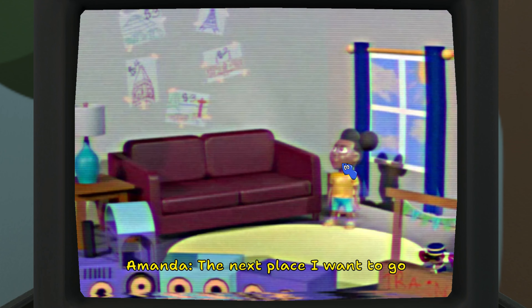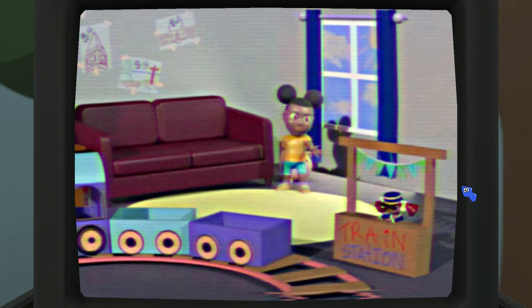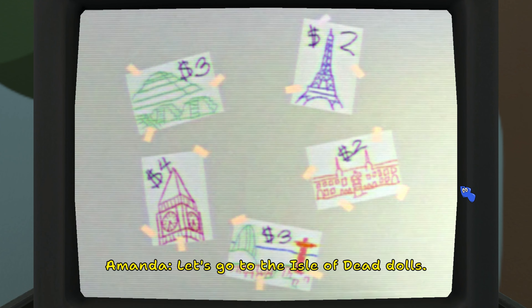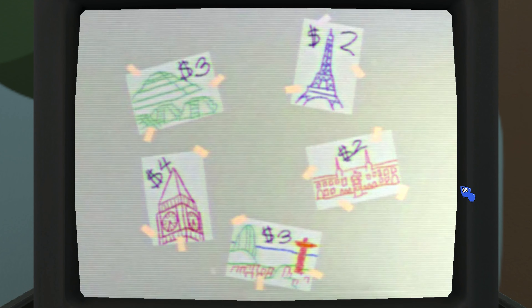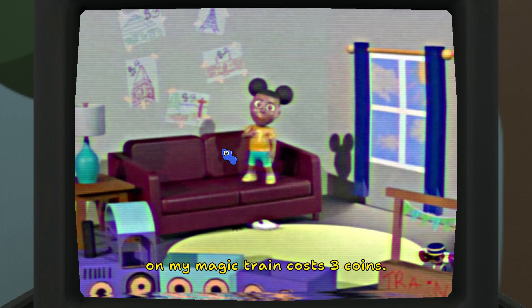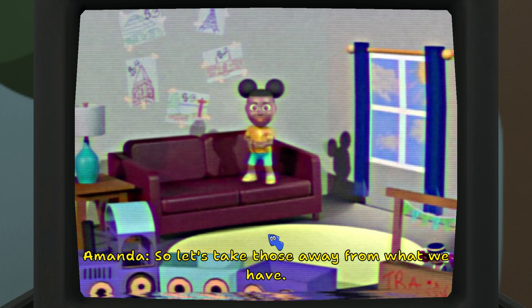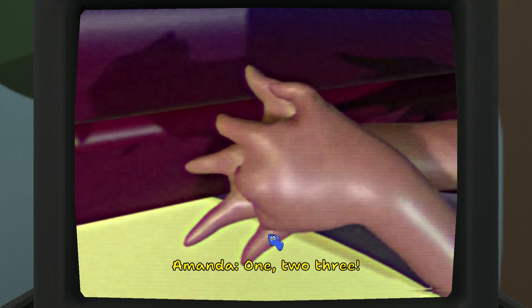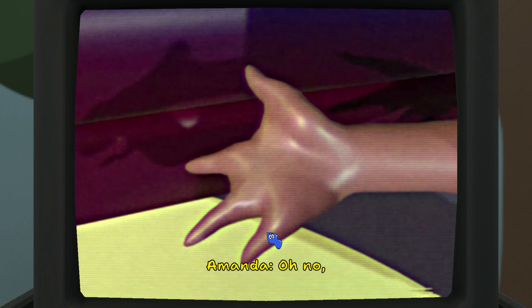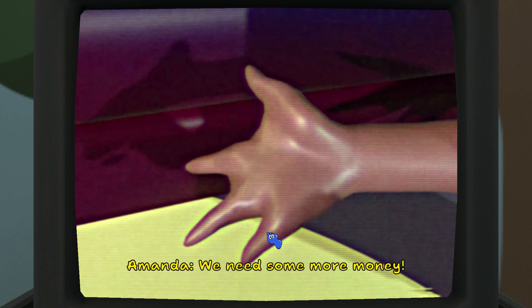'Easy peasy lemon squeezy. The next place I want to go is very special because it makes me think of our friend Gretchen over there.' Oh, I remember her. 'Let's go to the Isle of Dead Dolls — where can I find that?' I honestly don't know, but I'm just gonna guess. 'Our next stop is Mexico City.' A ticket to Mexico City on my magic train — there it is again, three coins. That ticket cost three coins, so let's take those away from what we have: one, two, three. 'Just enough, cool! Oh no, that's all our coins and I still have one more place I want to visit. We need some more money — what are we going to do?'